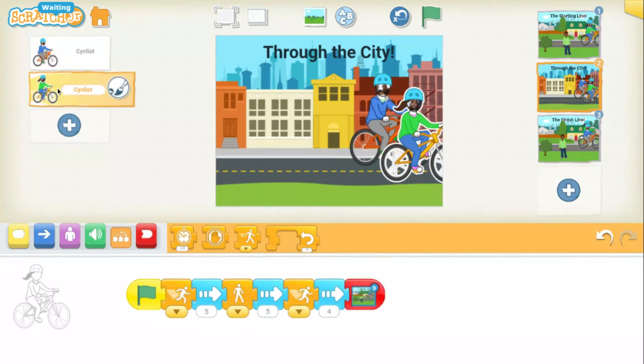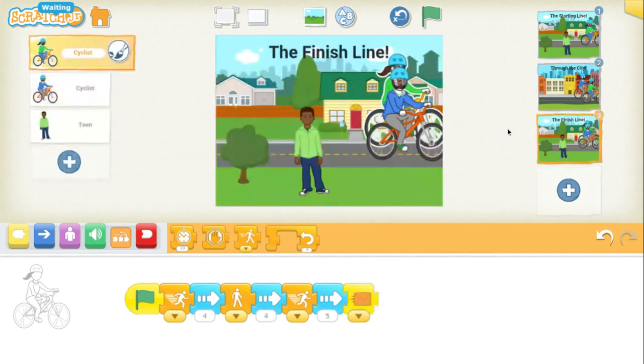Our green shirted biker starts off fast, then slows down, then speeds up, and that brings us to the third scene. You can see how I'm using the speed blocks to make the bikers change paces and change speed. In our last scene, our green shirted biker starts off fast, then slows down, and then speeds up. In the end it actually is a tie.